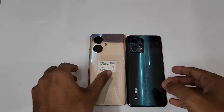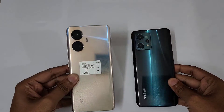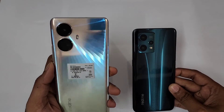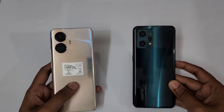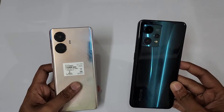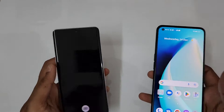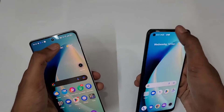Hello guys, welcome to channel Phone Mania. In today's video we are doing the Antutu benchmark of the Realme 10 Pro Plus versus the Realme 9 Pro Plus. The Realme 10 Pro Plus comes with the Dimensity 1080 with 6 nanometer, and the Realme 9 Pro Plus comes with the Dimensity 920. This is the Aurora Green color and this is the Hyperspace color.